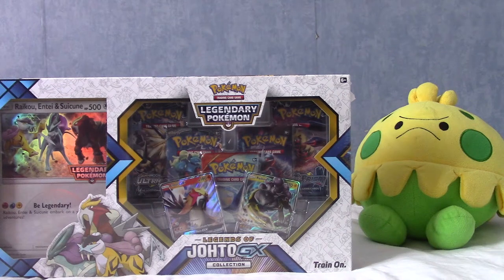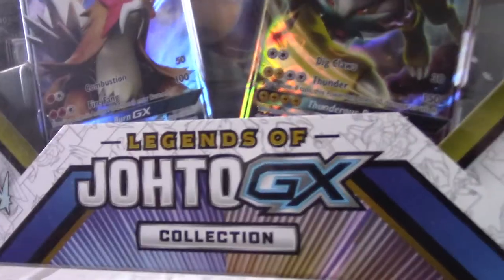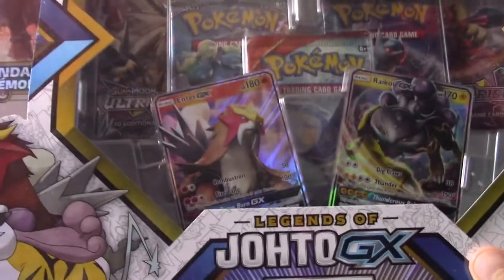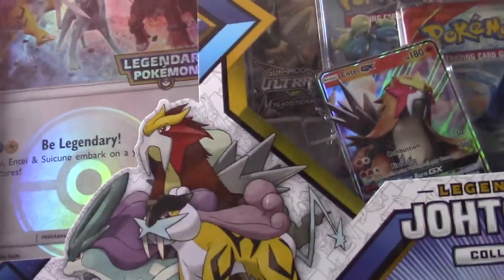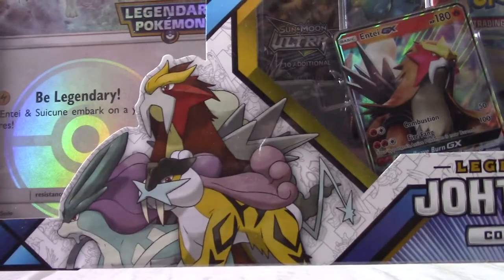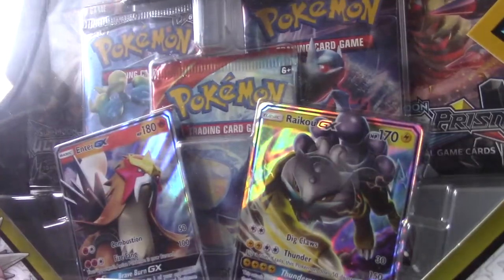It's time to delve back into Johto — the Legends of Johto GX collection. That doesn't roll off the tongue particularly well, but today we have the Legends of Johto GX collection. It's themed after the legendary dogs, and for those of you with keen eyes, the promo cards include Entei and Raikou.